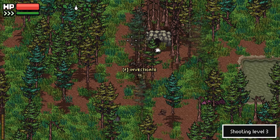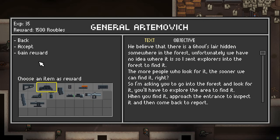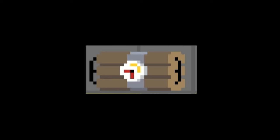This raid I just had to find the ghoul lair. Stopped by Igor's, extracted, turned in that task. And now I have to destroy the ghoul's lair with some dynamite.